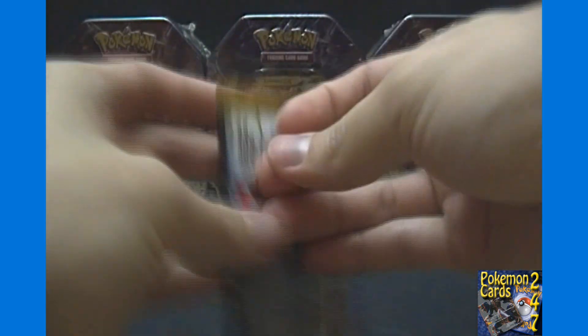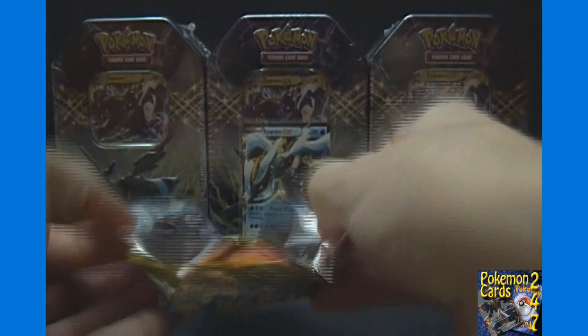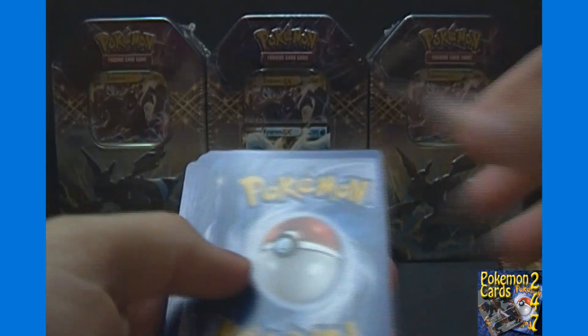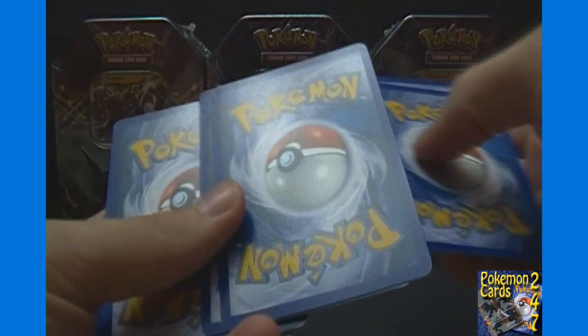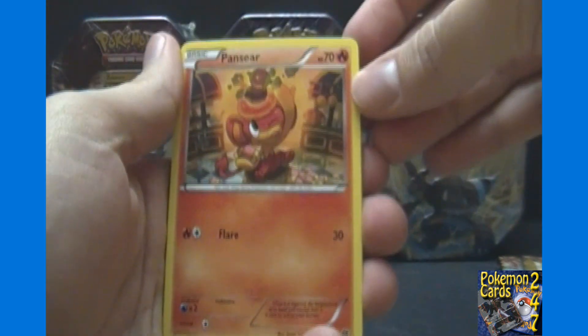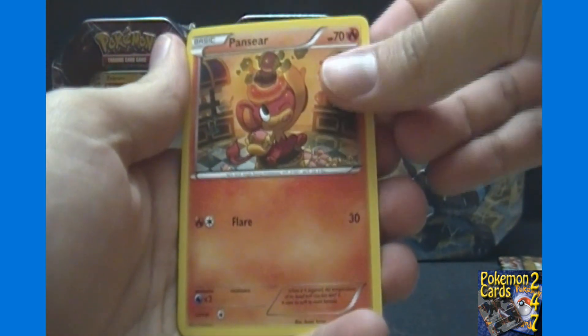Also on toygamingemporium.com, Next Destinies singles are now in stock, so if you're looking for any individual cards from the set we're looking at right now, make sure you head on over there. I don't have Emerging Powers or Noble Victories singles on there yet — that's still on my to-do list — but they'll get on there eventually as well.